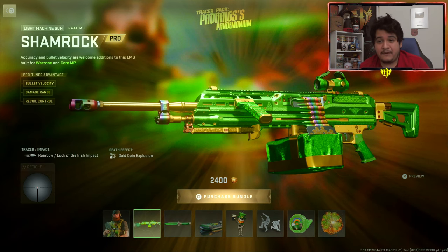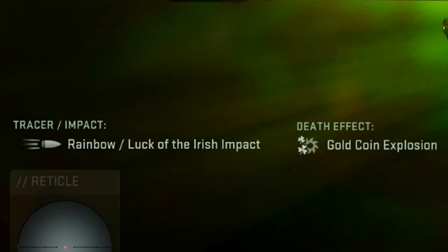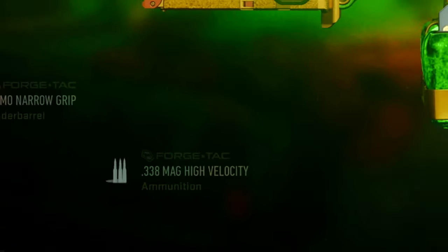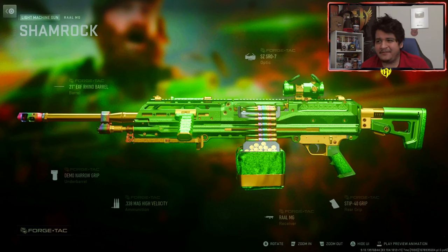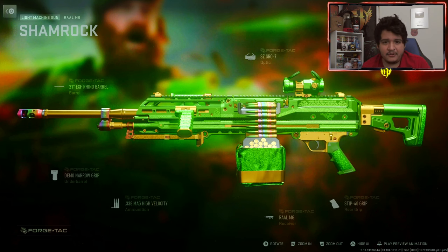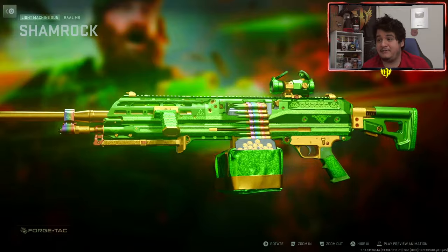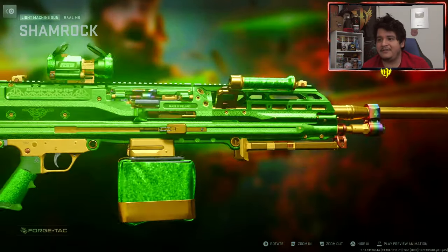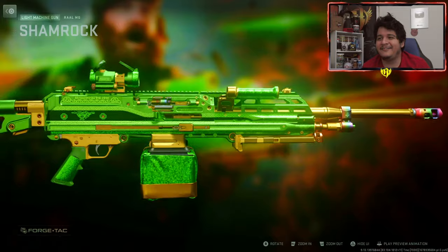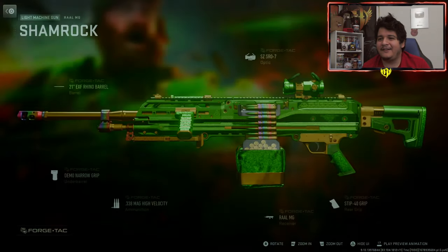Next we got the LMG, the RALMG known as the Shamrock. It comes with a rainbow slash look, Irish impact, and a gold coin explosion as a death effect. The attachments include a 0.338 mag high velocity ammunition — I doubt anything else in the game comes with that ammo, it's probably RALMG exclusive. Visually this looks beautiful; you can really see the details of the green and the gold. It even says 'Made in Ireland' on it — that's freaking beautiful.